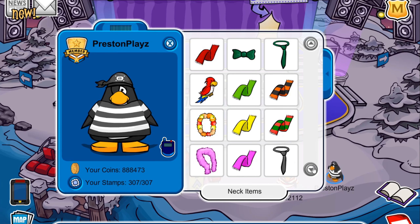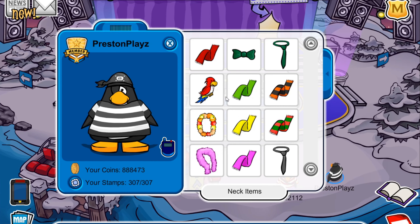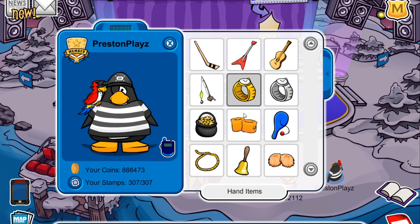Let's go for a neck item. I want to do like a parrot thing because I just saw the red one up there, but I want to see if there's one that goes with the black theme. There are only two, so we're just gonna go with the red one here.